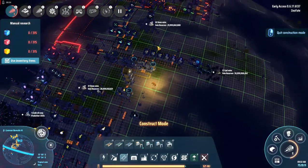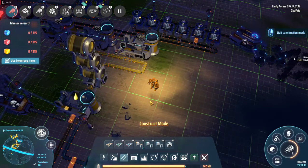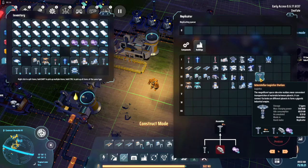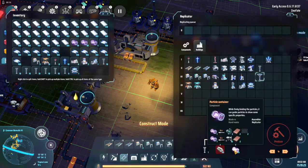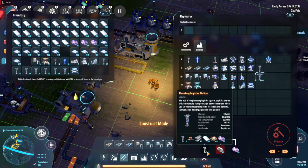Hello everybody, welcome to another episode of Dyson Sphere Program. Today our goal is to make an interstellar logistics station. That needs particle containers, which we are already making on the other planet. We need a planetary logistics station.